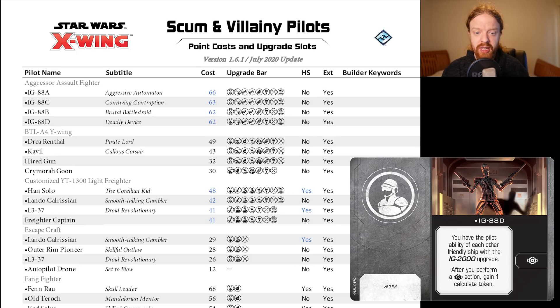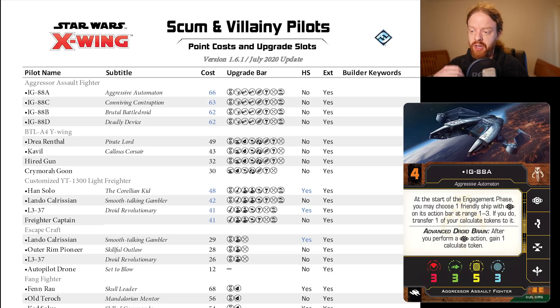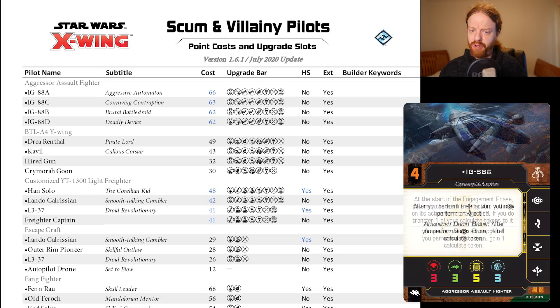Maybe one of these could have gone down by two, but nonetheless IG-88A is of course the most interesting one, as it combos very nicely with ships like Guri and Forlorn. You could put IG-88D crew on Boba Fett and all those kinds of things. It's still the most expensive at 66 points, which makes sense. IG-88C is a good one with Boba Fett as well, also at 63 points, but Boba Fett's gone up. You can't put IG-88D on Guri or anything like that, so you can't get value out of IG-88C. I don't think this is going to make any more lists viable.